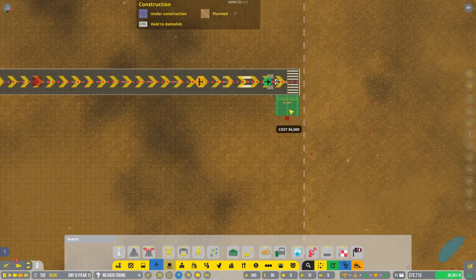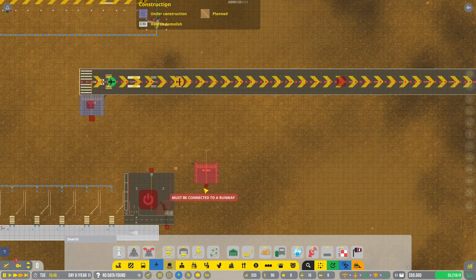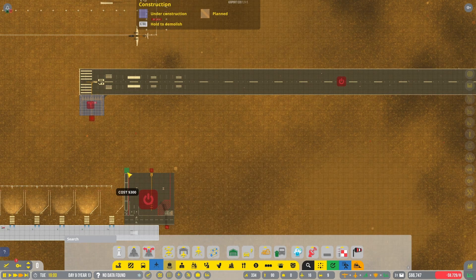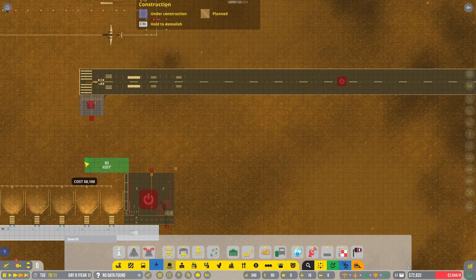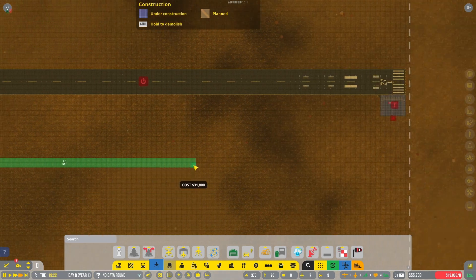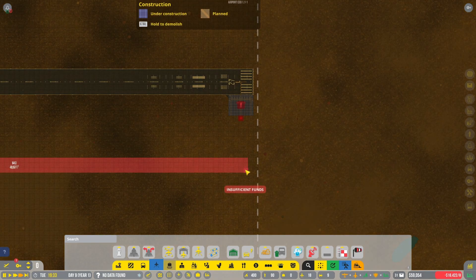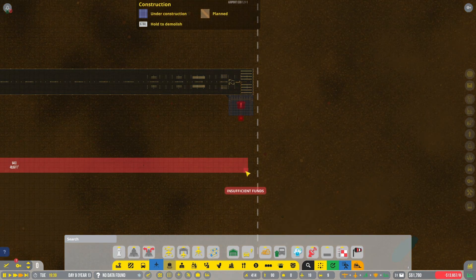Ramp there, ramp over here. I think we're going to just do concrete. I think I'm going to do three - oh I can afford two, I can't afford three.